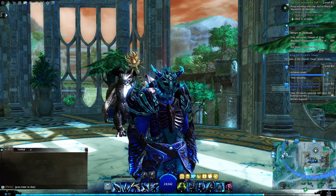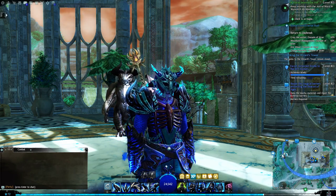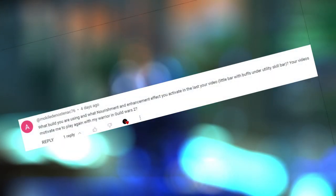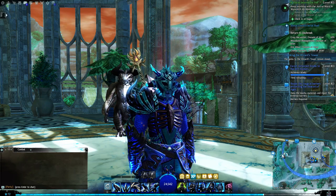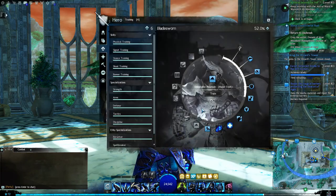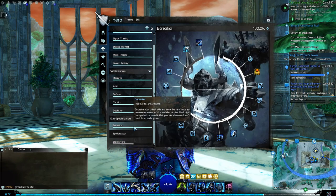Hello everyone, welcome back to another session of Guild Wars 2: Secrets of the Obscure. I recently received a comment in the first episode asking for more information about my warrior build, so for a few minutes we're going to go over that. I do use a greatsword, and he is a berserker — maxed out berserker.